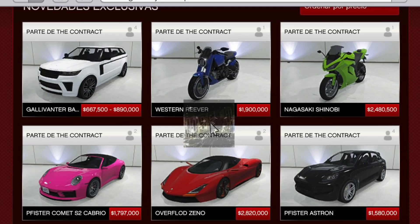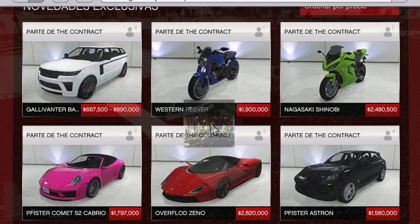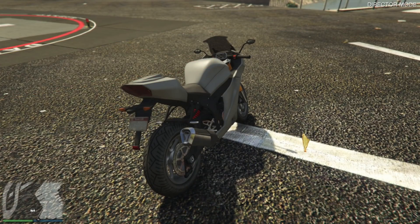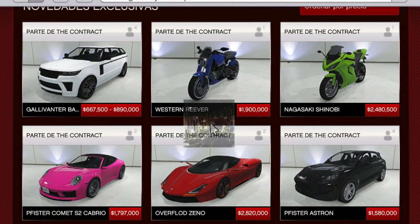Our third vehicle is the Nagasaki Shinobi, which has a price tag of $2,480,500, making it the second most expensive vehicle on the Legendary Motorsports site. We haven't gotten a lot of motorcycles in recent updates, so the fact that we're getting a new one is going to be pretty cool. And it's not the only motorcycle we're getting — we're also getting the Western Reaver, a one-seater for $1,900,000.